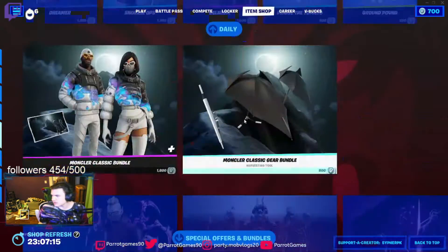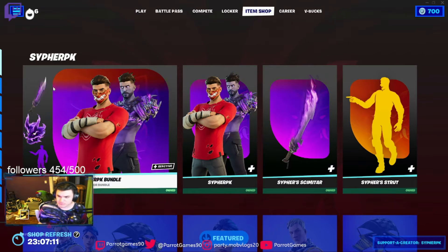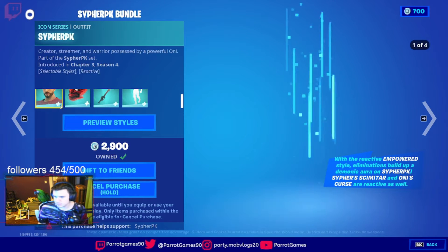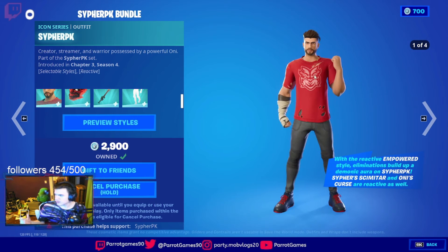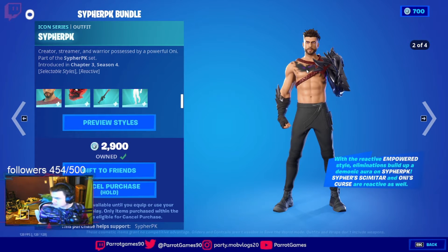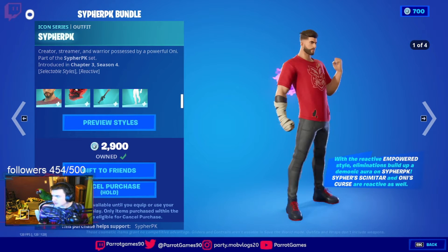It comes with his Omi Studios logo skins right here. It doesn't cost that much unless you want to gift it — I should have waited to get it. This is his skin right here, he has one out of four styles. Honestly, he is my favorite streamer so I'll be biased — this is the best icon series skin in Fortnite.